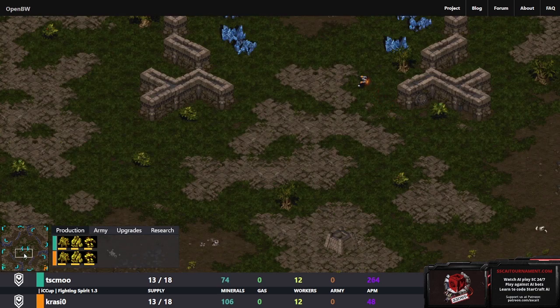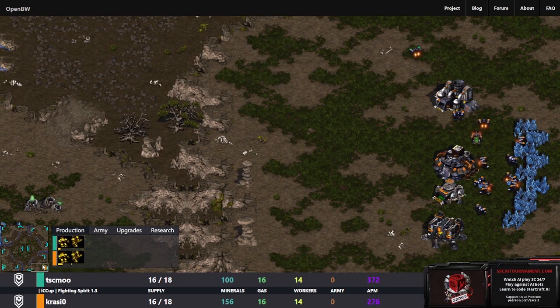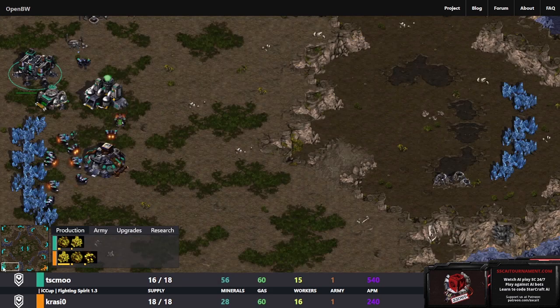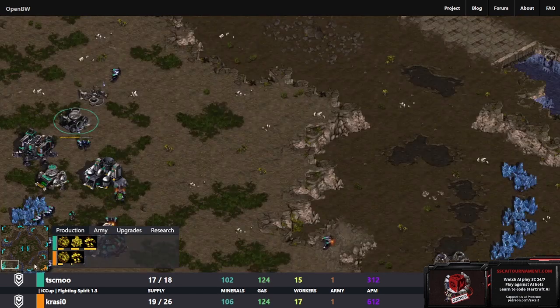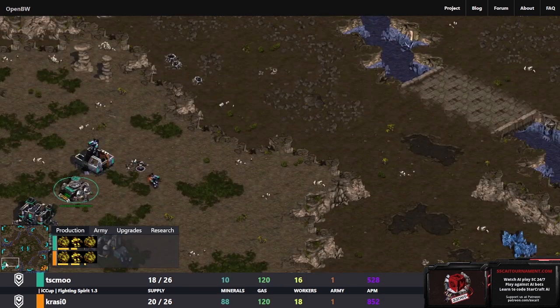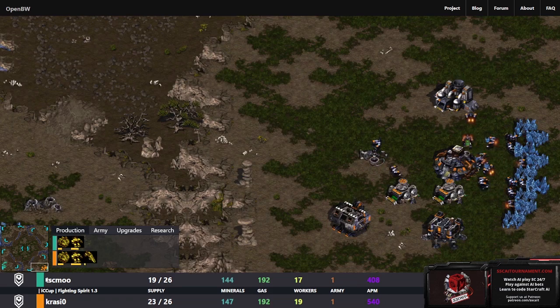We have a little bit of Terran versus Terran going on here. We are getting essentially mirror builds here. Crazio is scouting the middle to check for any sort of proxy. TSCMoo just heading straight to its first scout position, finds the location of Crazio and backs the worker out immediately. Crazio got the late scout - a little bit unfortunate but shouldn't be a big deal since TSCMoo is not really doing anything too crazy.